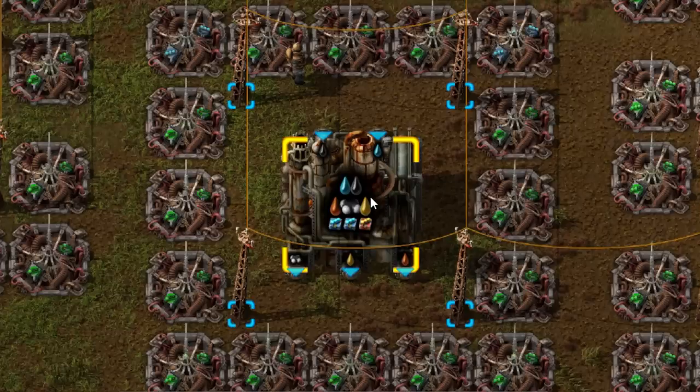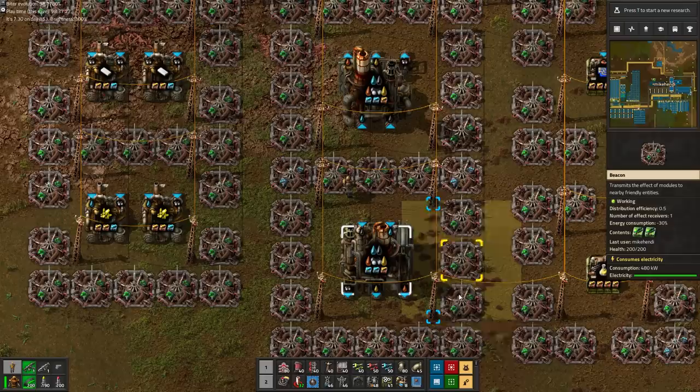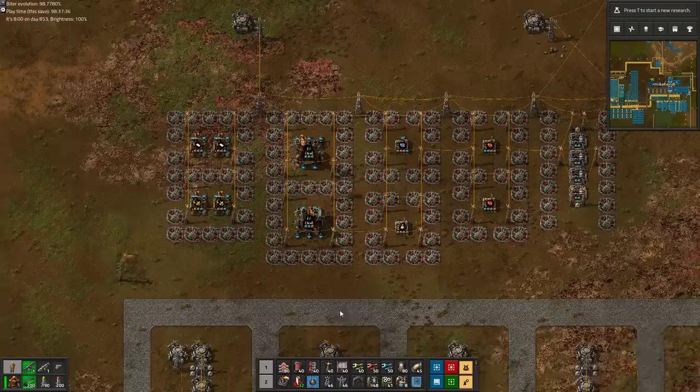The oil refineries are a special case. Because they are extra large buildings at 5x5 tiles, we can fit a whopping 16 beacons around each one. That means we can even fit some extra speed modules in the beacons, which can still be offset by a few tier 2 efficiency modules in the 4 outside corners. For the raw oil processing we went for raw speed over extra productivity, in order to keep the final size of the oil refining setup from getting out of hand.